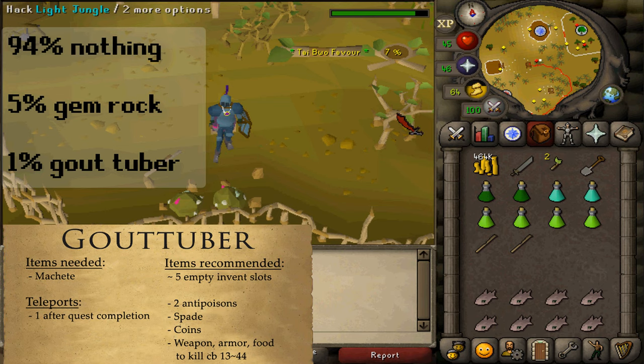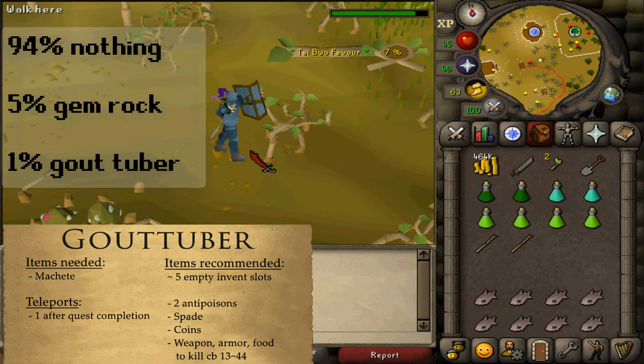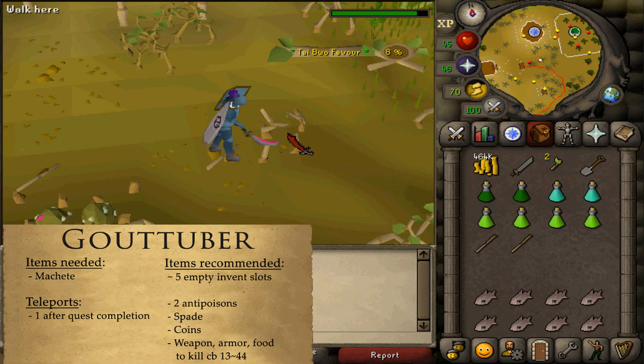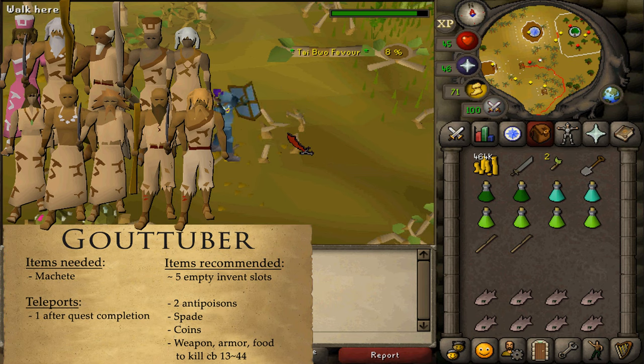Because of the 1% chance, you can easily reach 100% favor before getting a gout tuber. Once you've hit 100% favor and still don't have it, you can talk to various villagers holding trading sticks to reduce your favor back down in exchange for trading sticks.